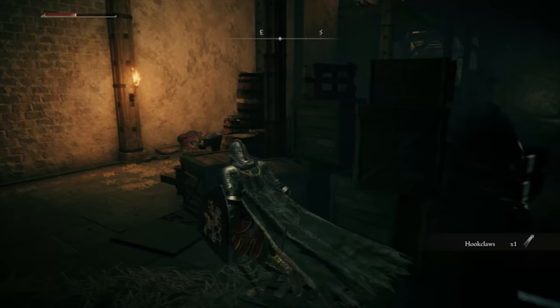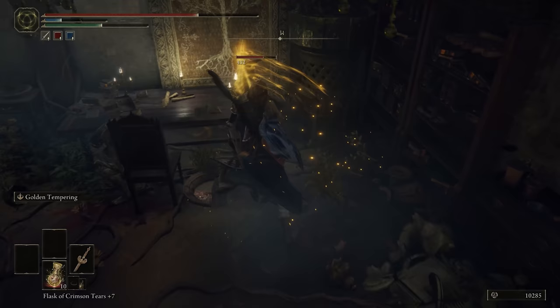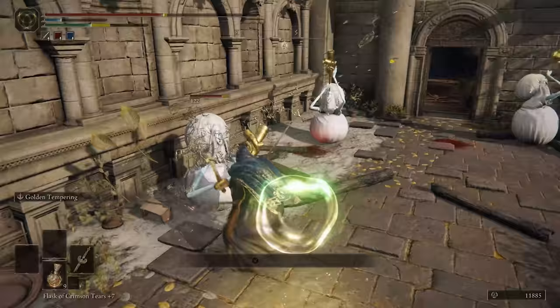And number 1, the Ornamental Straight Sword. I've included this weapon because of its amazing pairing with the Golden Tempering Skill. This allows players to deal dual wielding combos with a strong attack, which is something that'll definitely come in handy.